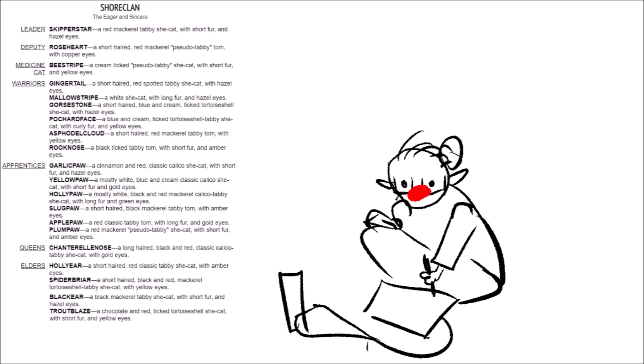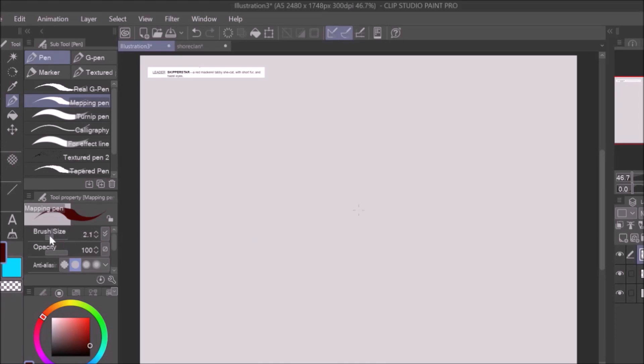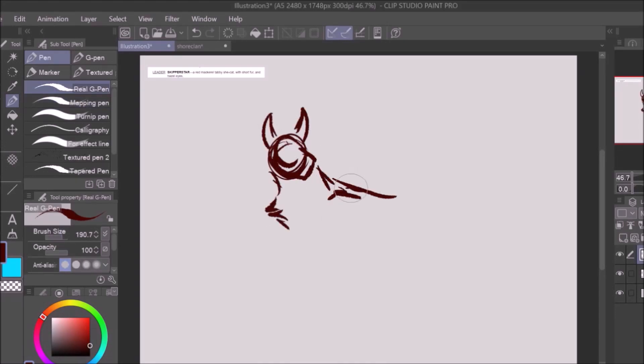I finally ended up with this — the combo of ShoreClan and Skipper Star. Like, how could I not? So anyway, let's go draw a whole clan of cats.